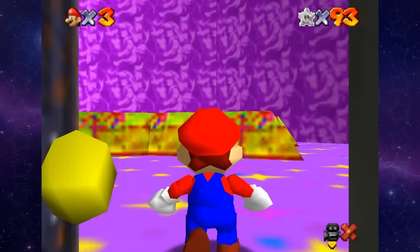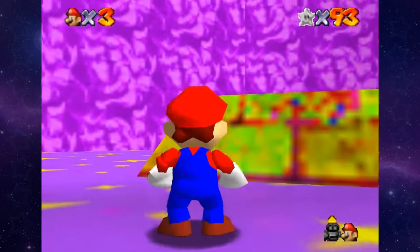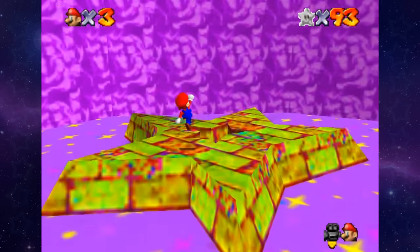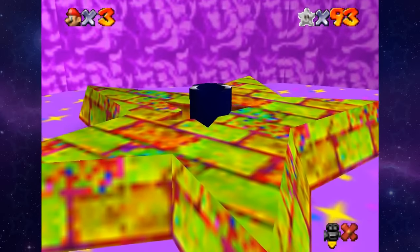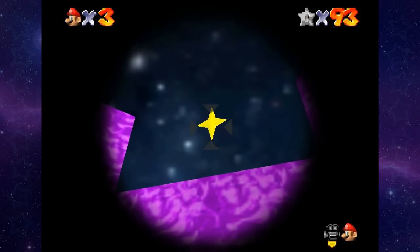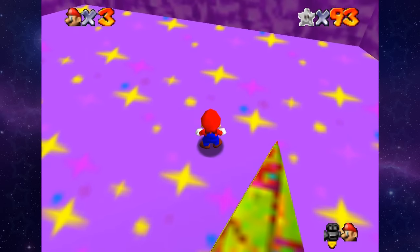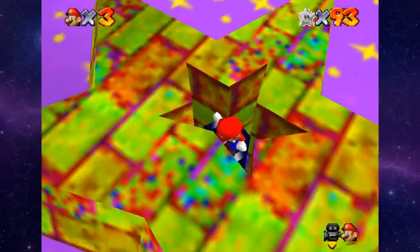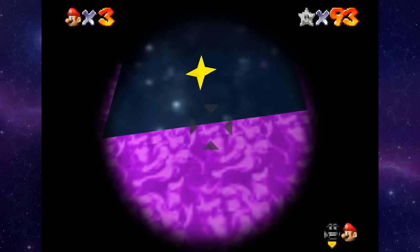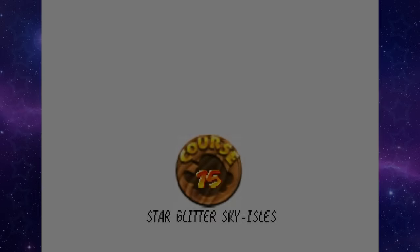We'll get to that once we get to it. For now, check this out — 65 stars needed to get in. Whoa, is this a cannon? It's a cannon. I thought that was gonna be the actual entrance. So we just wanna — too low. At least you added in an invisible wall so you didn't kill yourself. I will take it. A little higher, like there. There we go.